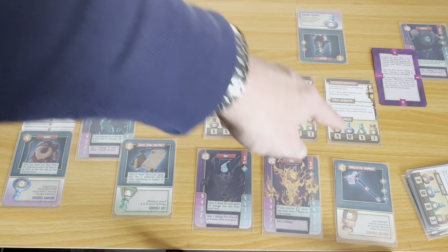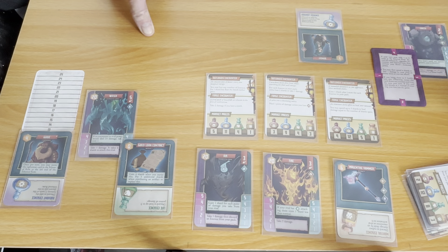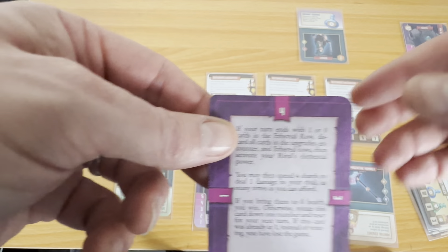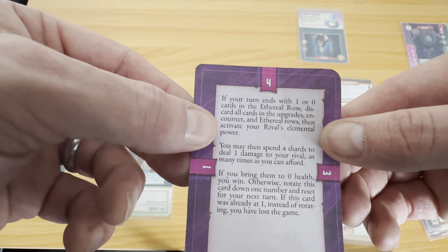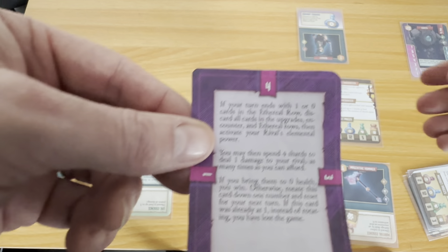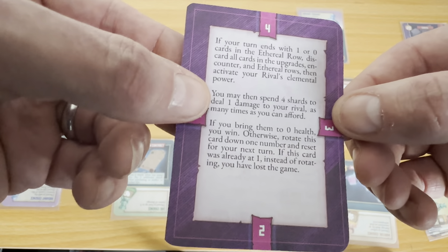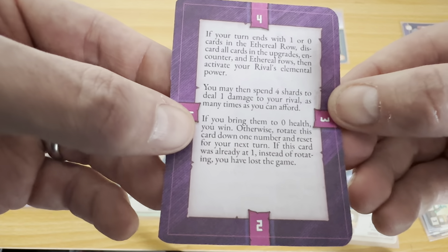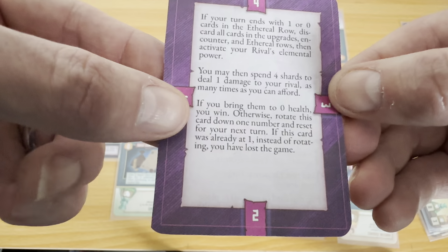Outlands encounter: 'An ancient font of power emits raw magical energy — you may buy any number of essences for one shard less than the listed market price.' But there's only radiant essence at its highest price, so I won't do that. 'Salve tree is blooming — one point of damage' — I've taken that. Market phase now and I don't want to buy any of these. If your turn ends with one or zero cards in the ethereal row, discard all cards in the upgrades, counters, and ethereal row. Then activate your rival's elemental power. Then you may spend four shards to deal one damage to your rival as many times as you can afford.